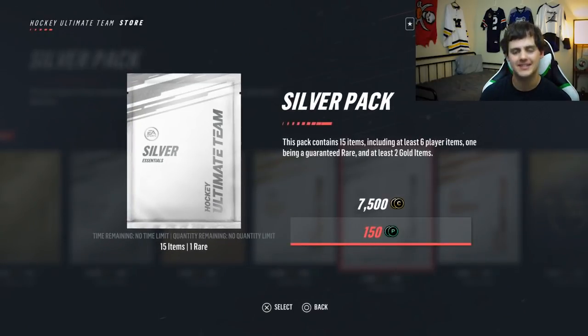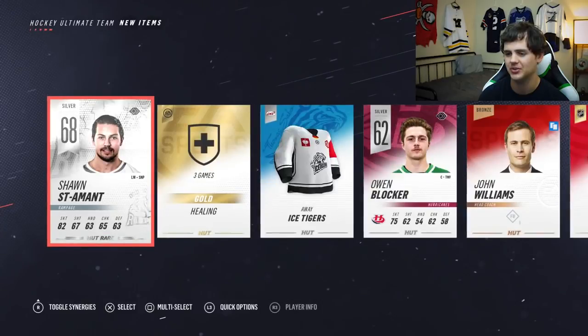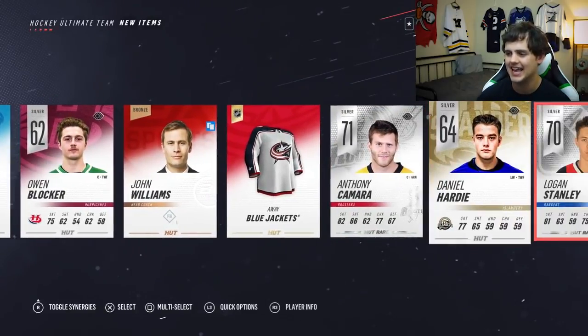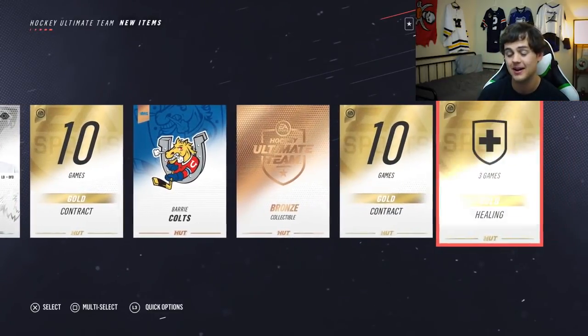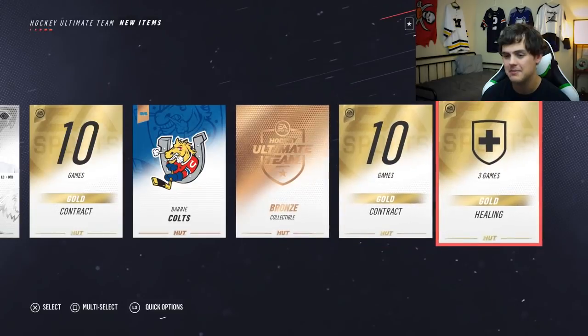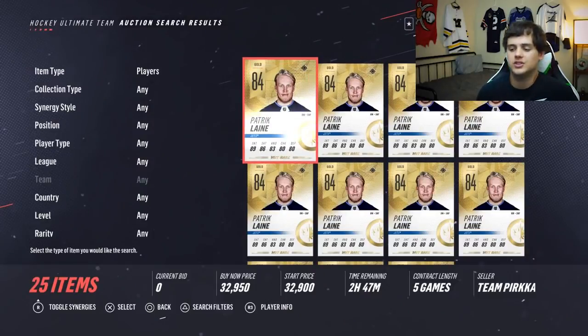We'll start with the bronze plus pack and then do the other silver pack — the two prizes we got because we banked the 700 points from the gold plus pack. The bronze plus pack doesn't turn up much. The silver pack — we're skipping the animation to get through it quickly. I thought I saw a gold player for a second, that really pump-faked me. There's a bronze collectible in the back of this pack — not bad, but nothing too great.